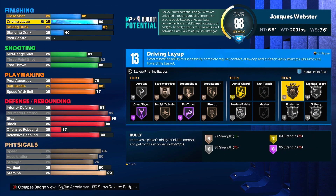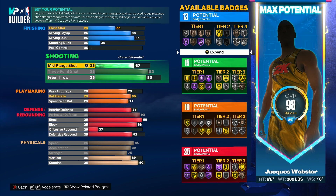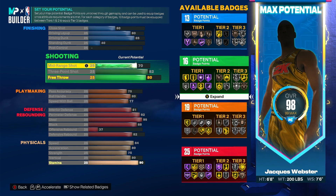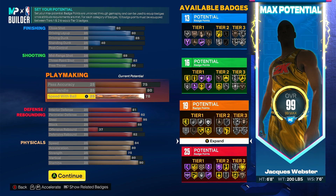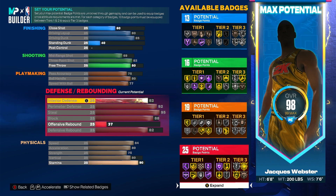Come back to layup and put it at 80. Now you have 13 finishing badges, so you'll be able to put your extra rebirth badge points onto this to get posterizer, limitless takeoff, or whatever you want. With 15 badges here you could put extra in for 16, and then whatever leftover points you can do whatever you want with them.